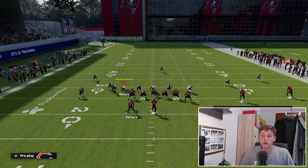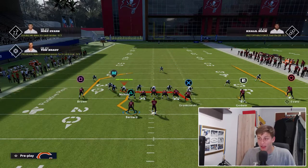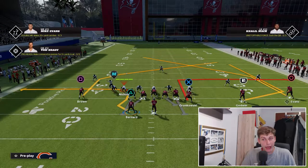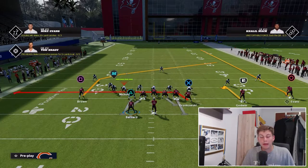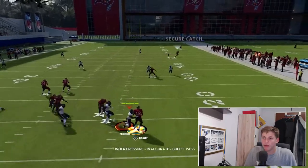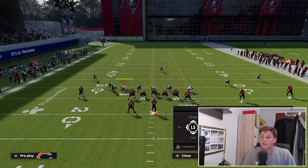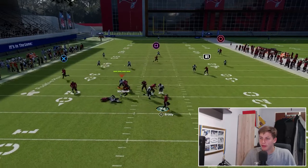We're going to drag our tight end, put Goodwin on the hitch, put Evans on a fade, and block the halfback. Antonio Brown, you can put him on the post if you want - I'm not going to because I really like the depth that the regular post gets. You snap the ball, try to get as much time as possible, and if you wait long enough the post gets really far down the field and just does a nice job getting open far down the sideline for a huge completion.